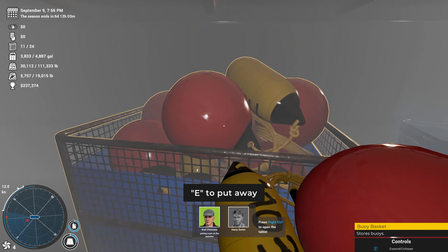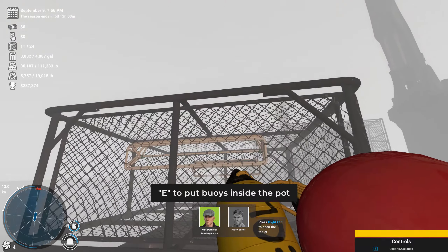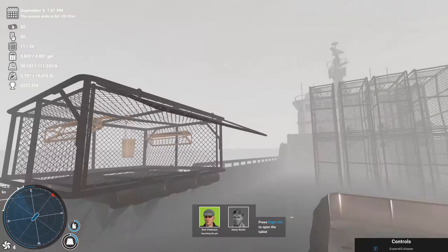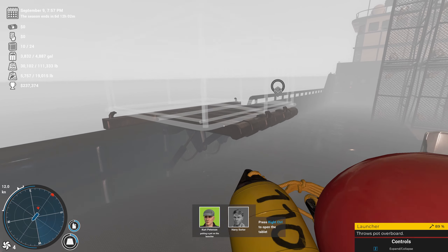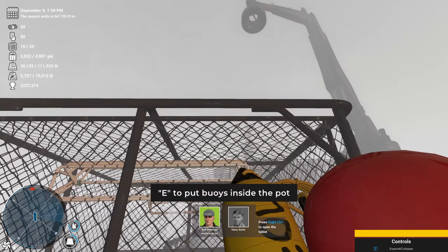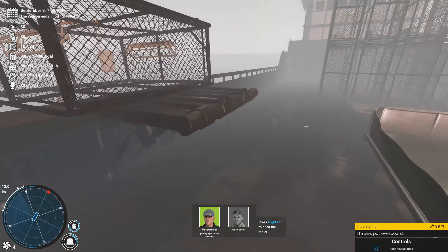Getting a little foggy out but pot's in the water. So basically, as soon as I get this string set we can go back to our first string. I think this is the way we're going to do it — two strings of 12 and we're fine. I could put Harry on this job since he's not sorting crab right now, but Harry is only here to sort crab. Me and Kurt do everything else. Harry's kind of like the little man on the totem pole but he's the one sorting the crab, and if he doesn't sort it well we pay a lot of fines.